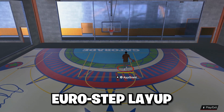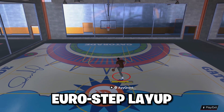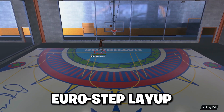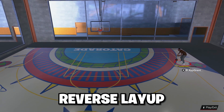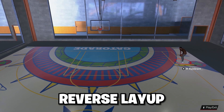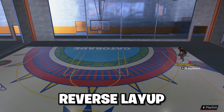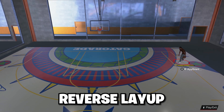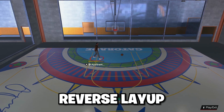Back when 2K24 first came out in season one, I used to use floaters and Euro steps a lot. But yeah, that's your Euro step layup — light work. Now last but not least is the reverse layup. I never use reverse layups because I'm never in the corner. But it's easy — whatever side you're on, you hold the stick to that side. You can hold R2 while doing it. That's how you do a reverse layup.